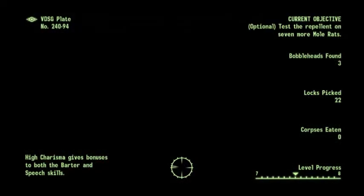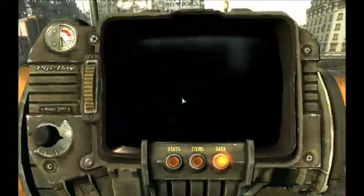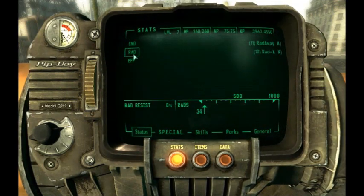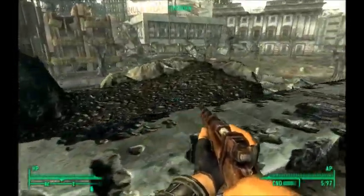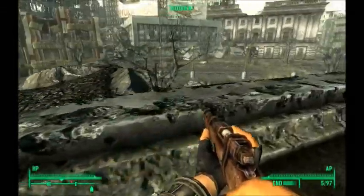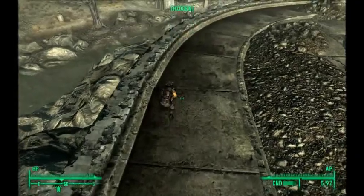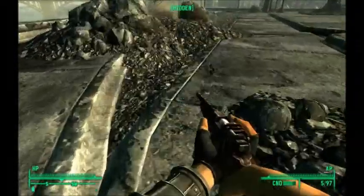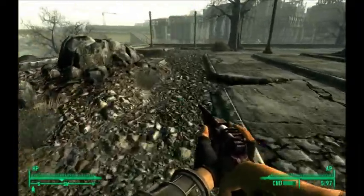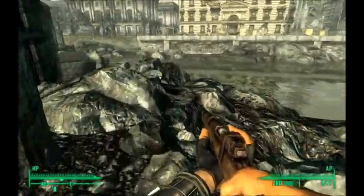I believe there is a Mirelurk in front of the Tepid Sewers. He's no match for us. Alright, make sure my condition is up. I'm going to creep in. There are 2... 3. Are those Mirelurks? I think so. Basically I just want to get in there without any kind of trouble from them. If that is possible, let's give it a go. I'm all about finding the easiest way to get into places. So I'm just going to quick save right here, come around this corner.